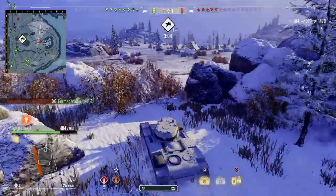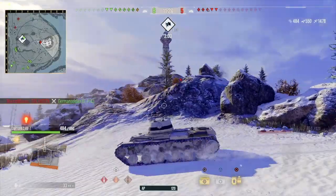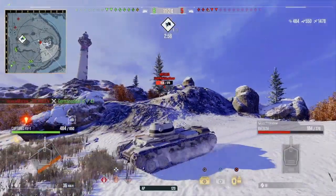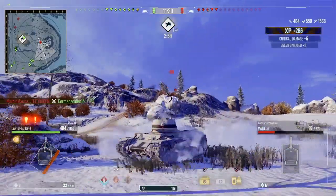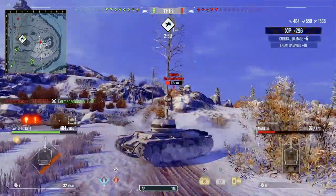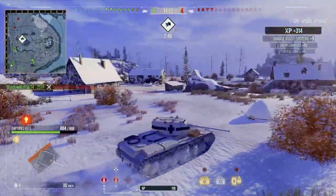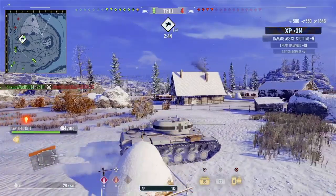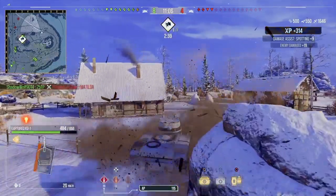I've got no issue just going over this — whatever's there, I'm not concerned. I've got a Matilda and it's not going to last very long. Just holding the fire buttons down right now. Unfortunately an allied tank gets the kill, but I'm carrying on. They've got no artillery now, so there's certainly less real danger to this tank.